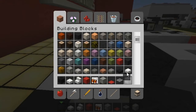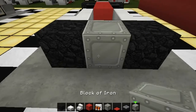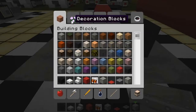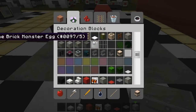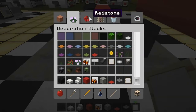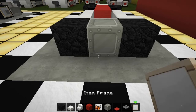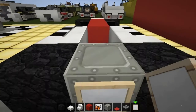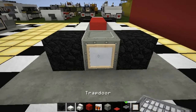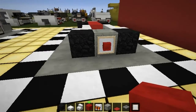Now get a block of iron and place it right there. Get an iron frame and put it like that. Grab a block of redstone - this is the engine. Put the iron frame there and put the fog light just like that.